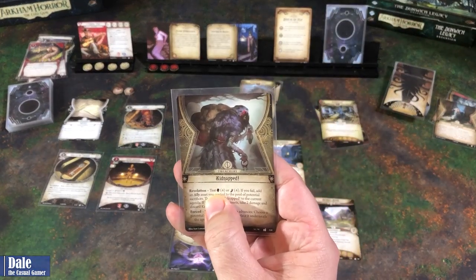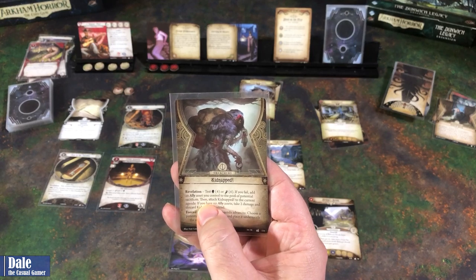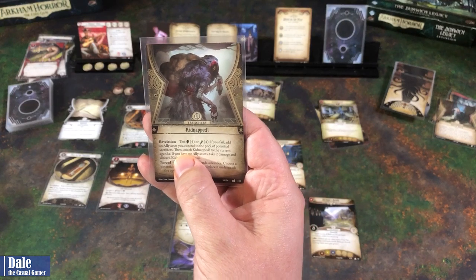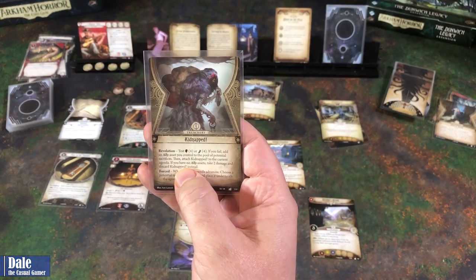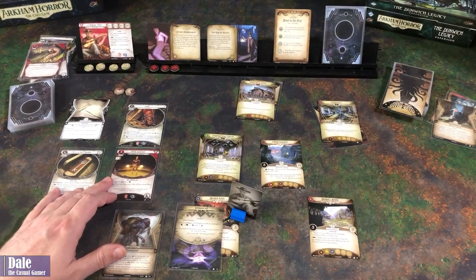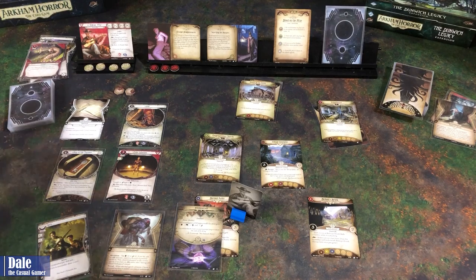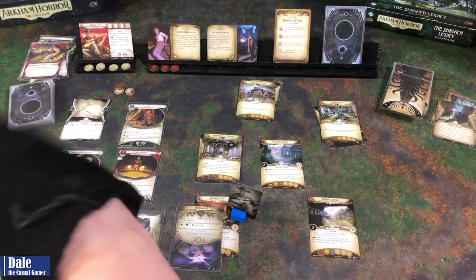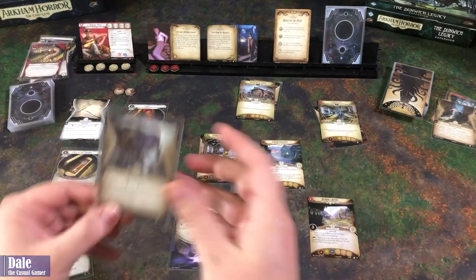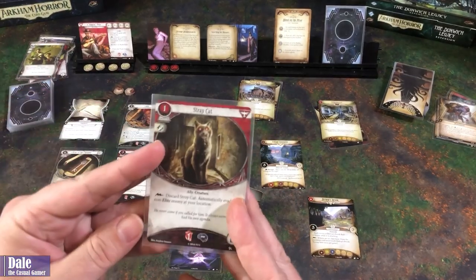And Kidnapped: test your willpower or agility. If you fail, add an ally asset you control to the pool of potential sacrifices. We're not going to let Duke be sacrificed. Attach Kidnapped to the current agenda. If you have no ally assets, take two damage. We need to pass this. We've got a base five for willpower and Guts, so seven on four. Getting a minus two - no kidnapping here today. Draw a card, getting a stray cat.